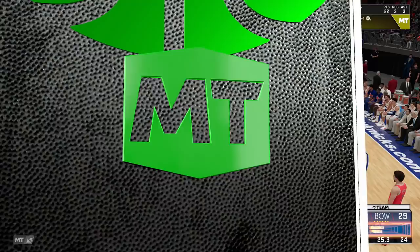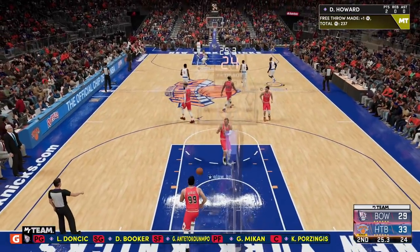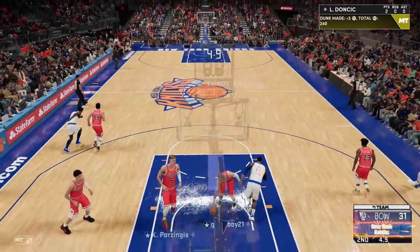That free throw animation is fairly easy — kind of looks like a big man free throw. Second one going down too. That's 23 points, 3 rebounds, and 3 assists for RJ Barrett this quarter. Ending the quarter on a good note — nice little spin there by Luca going all the way, dunking on his teammate Porzingis. Do you guys think Porzingis is gonna stay on the Mavericks?